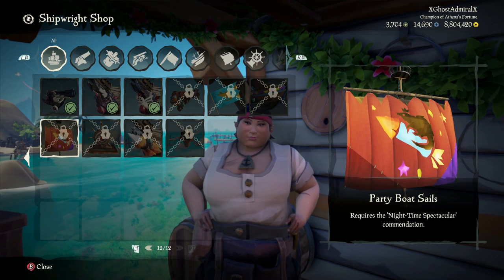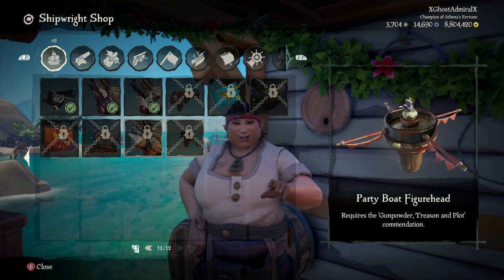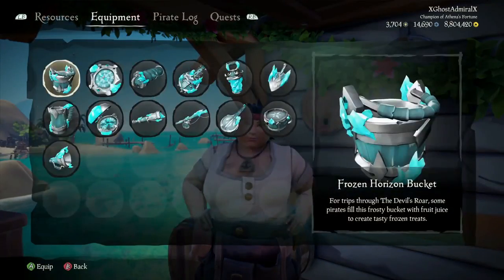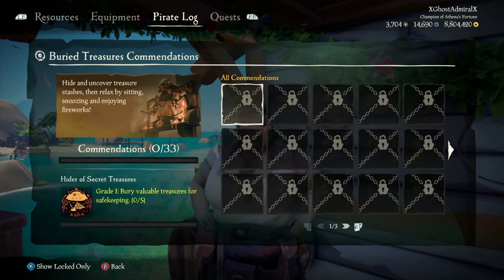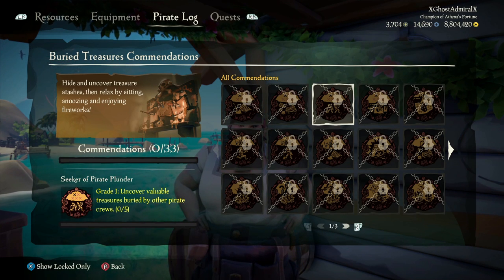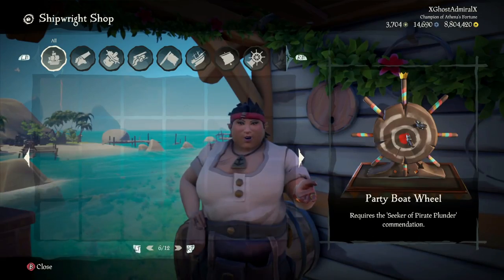Moving on to the wheel: the way you get the wheel is by completing Seeker of Pirate Plunder. The way you get that is by uncovering valuable treasure from pirate maps. There are five grades to this commendation, and I believe grade 5 requires you to discover 50 of them. So it's going to be a harder commendation to get, but make sure you do, because the ship set does look really good.